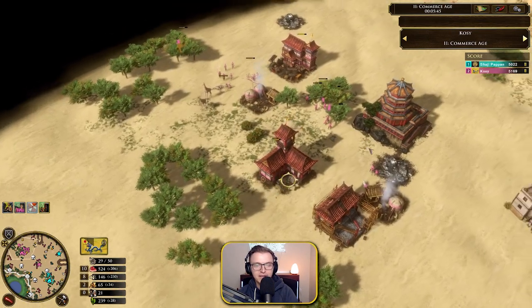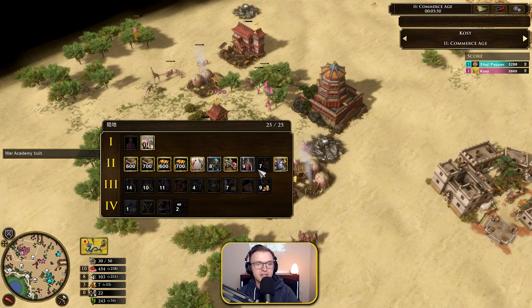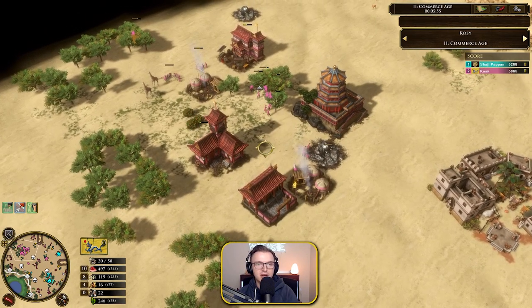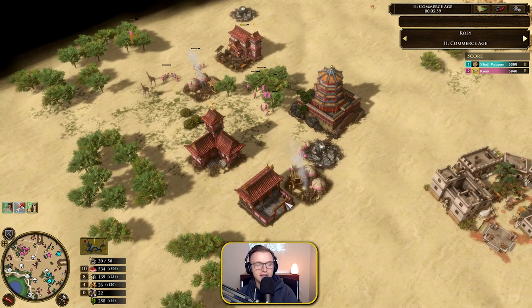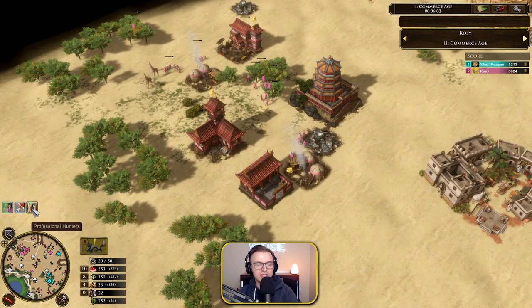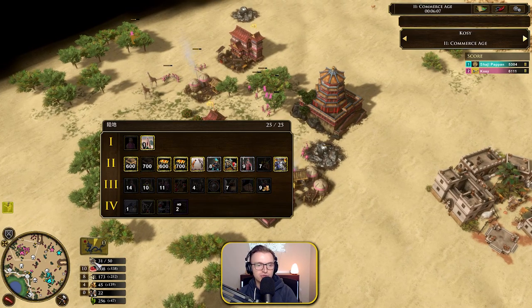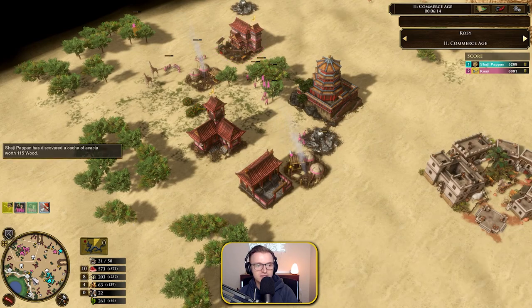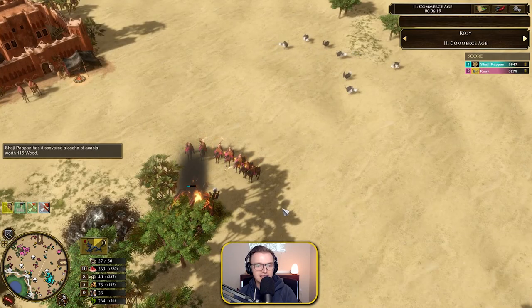Back to Kozi — we see seven Step Riders coming out straight away. No issue there because you can get some early raiding; it's great against Japan's shrines, so you can really target and take those down early. We also see the Professional Hunters card coming in — equivalent to Steel Traps — and 700 wood straight off the bat. The Step Riders are taking down a shrine — very nice.